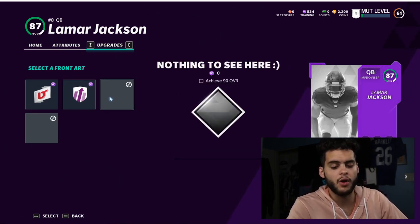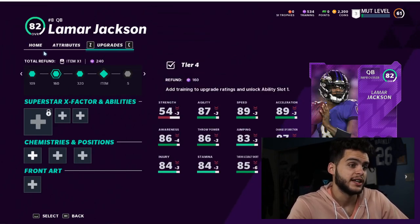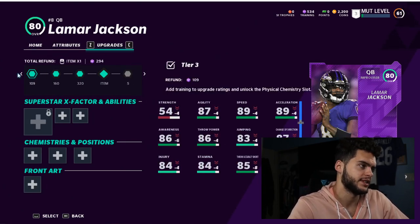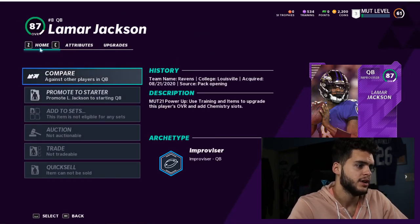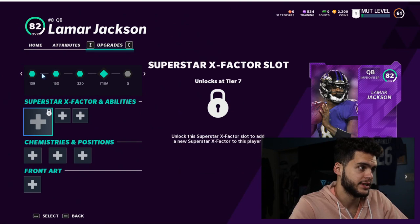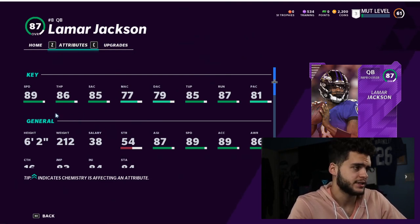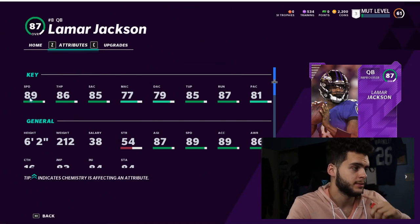Not every card has this — only certain cards do, and all the players make sense. I don't have screenshots of every guy simply because it's expensive to power them up enough to unlock the card art option. I have no coins on this account, which makes it very hard. But you get the point. A Lamar MUT Superstar would be pretty amazing. This would be huge because everyone has a free Lamar, or at least a lot of people do. He'd probably have a 91 speed and go up to a 90-91 speed overall.